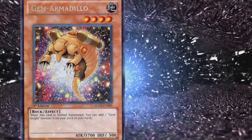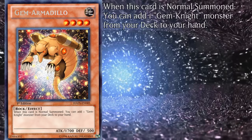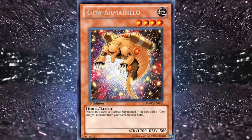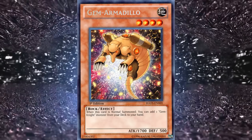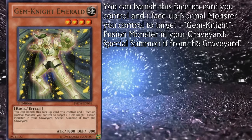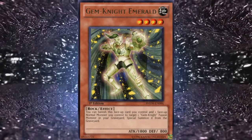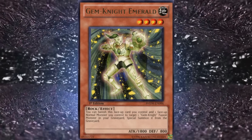Next we have Gem Armadillo — a bit of a bizarre animal choice — with 1700 attack and 500 defense. When this card is normal summoned, you can add one Gem Knight monster from your deck to your hand. It's not the best use of your normal summon, but it can fetch a valuable combo piece and act as a tolerable beater, so run any amount by preference. Gem Knight Emerald has 1800 attack and 800 defense, and you can tribute this face-up card you control along with one face-up normal monster to target one Gem Knight fusion monster in your graveyard and special summon it. Theoretically a decent recovery option, but the cost is generally too high — this one will most likely not save you any games.